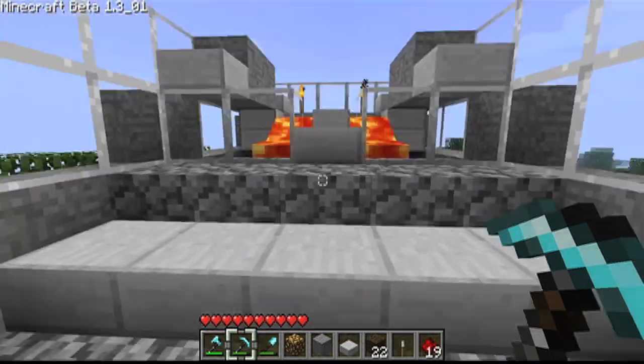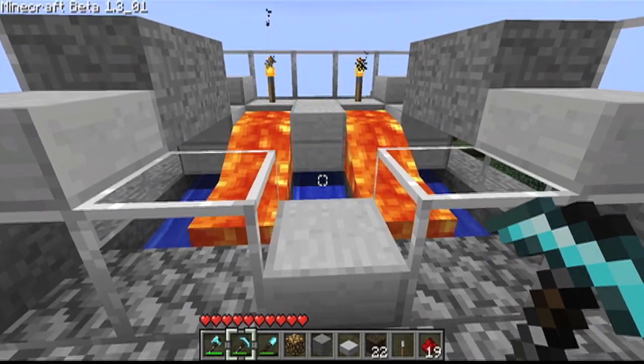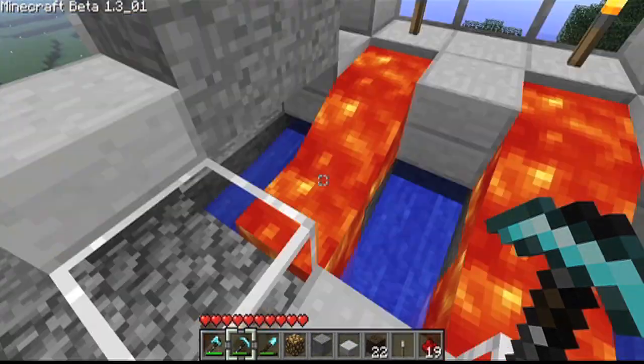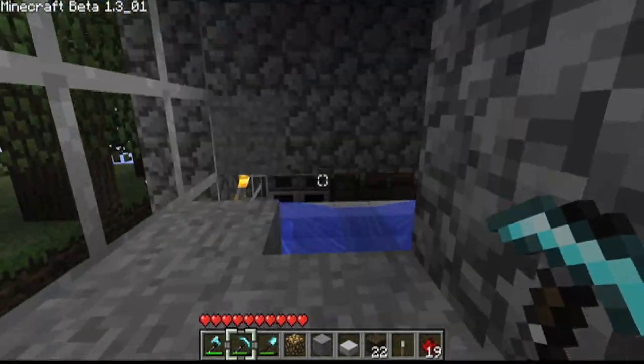And then here's the top. So lava goes in those channels, water goes in that channel and drops down. And then we have this over there.